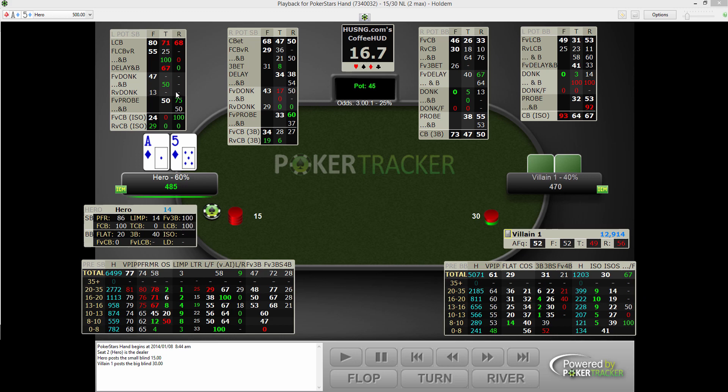After going through the post-flop, I'll talk about using these stats to understand ranges. There's also a hero HUD — it only tracks one session or lifetime stats versus all players. There's no easy way to make a hero HUD, and honestly I think hero HUDs are a little overrated. If you understand your own strategy and know your own ranges, you should already know your frequencies, and ranges are much more important anyway.